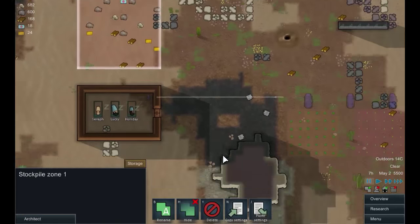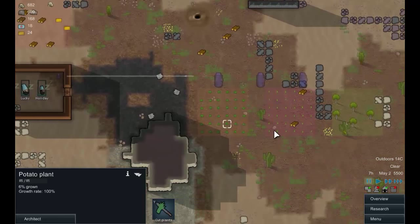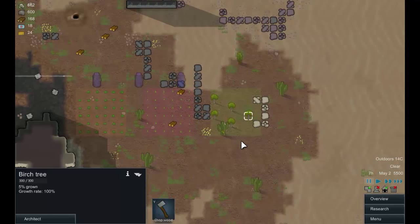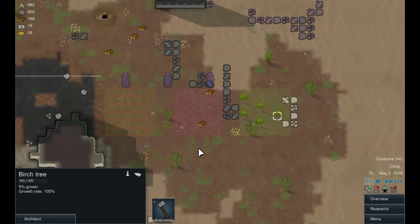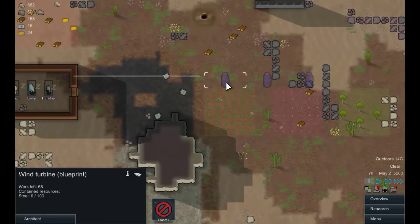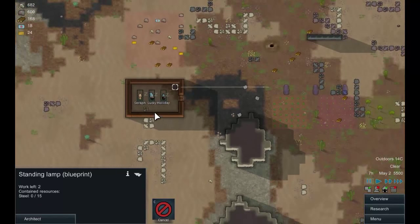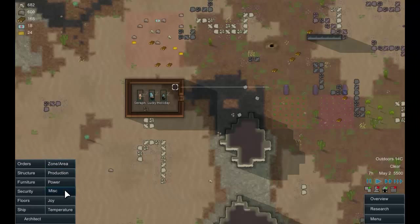I've made a few zones already — there's a general storage zone, potatoes growing here, corn growing here, and trees going in here. Over the night I put in plans for some power generation going through to a light, and they built this room which is going to be our first dormitory. Let's get time running again.